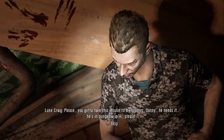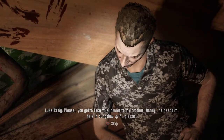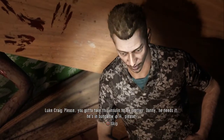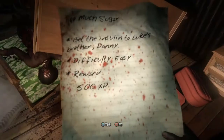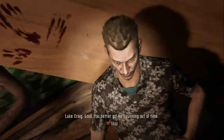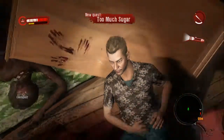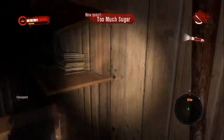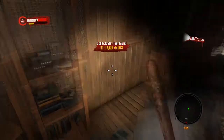You gotta take this insulin to my brother Danny. He needs it. He's in bungalow 14. Please. Get the insulin to Luke's brother Danny. Definitely. Look, you better go. I remember hearing this guy on the radio saying he needed stuff.